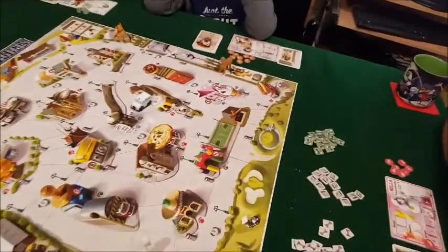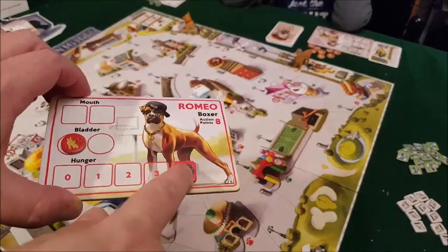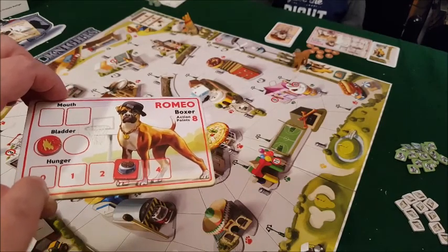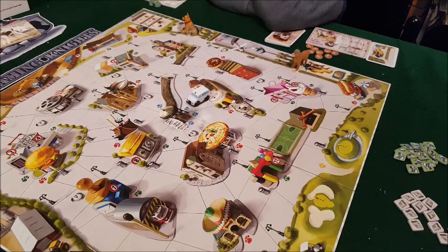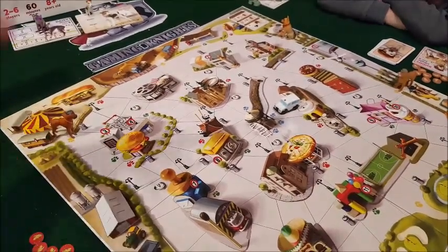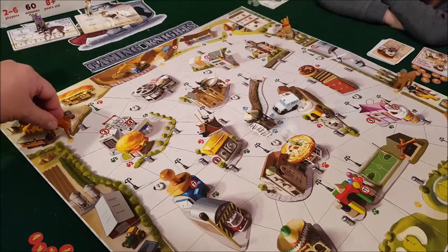On your turn, the first thing you do is move your hunger meter up. When you're at four you're full; when you're at zero you're ravenous and will pass out. The first thing you do is move it down to three, then you use your action points. Romeo has eight action points. This phase is called 'doggy actions' — dog stuff.